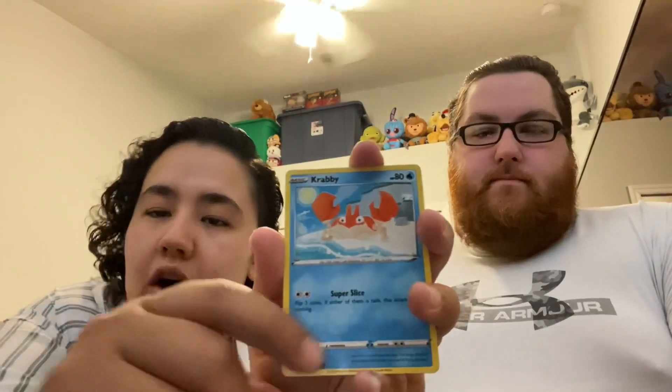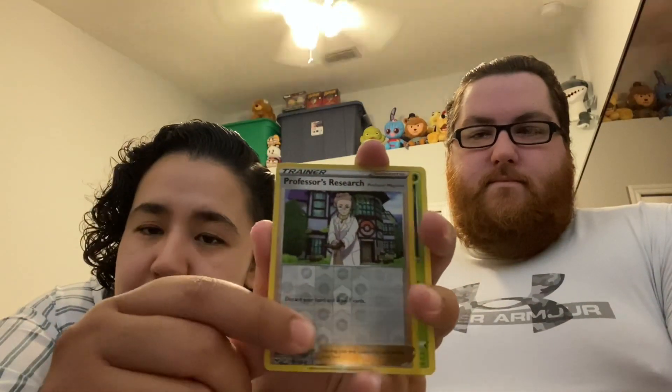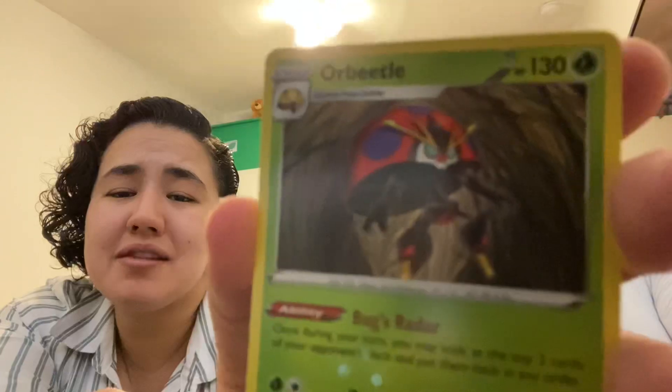Crabby, how cute he is! That's Professor's Research and Orbeetle — let's go! It looks like he's being hypnotized — or he's hypnotizing you. He's pulling a Dracula!